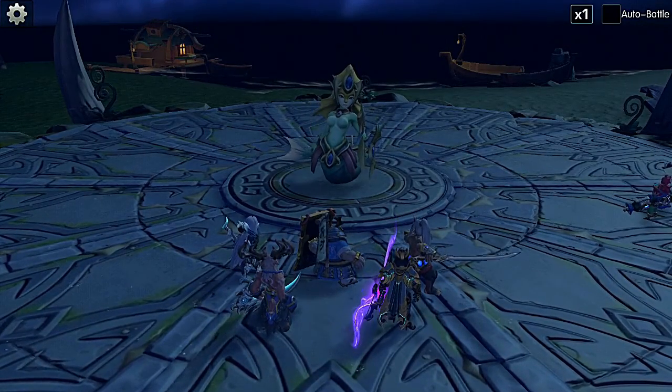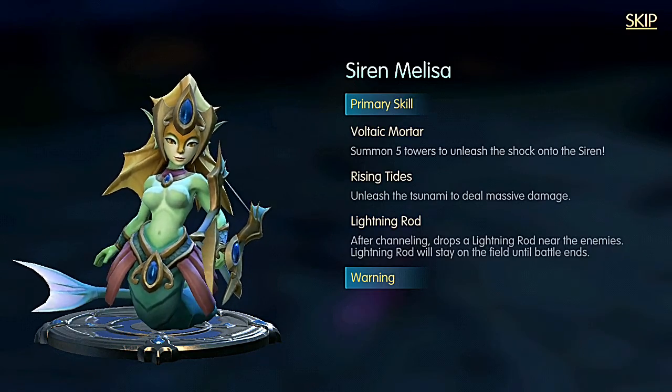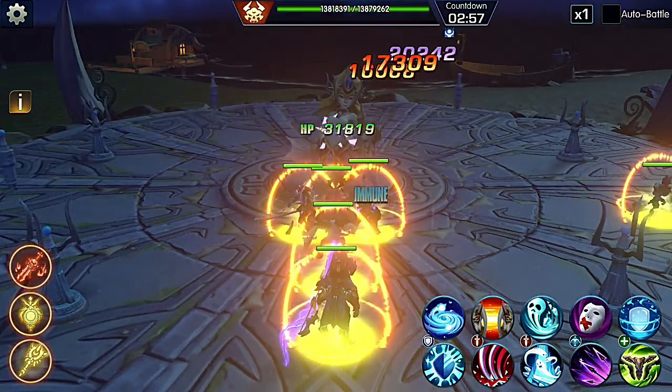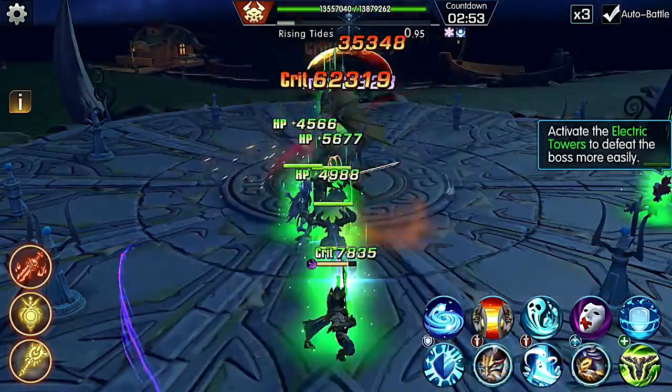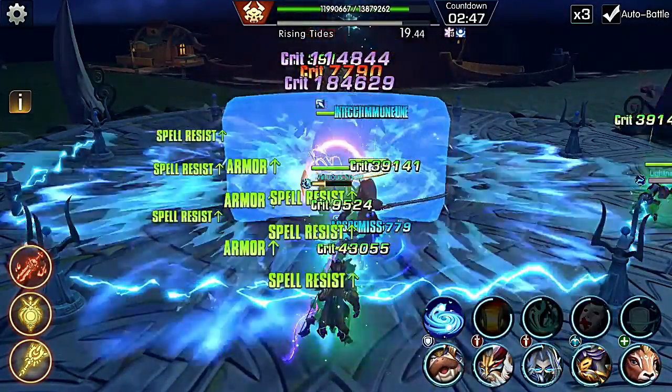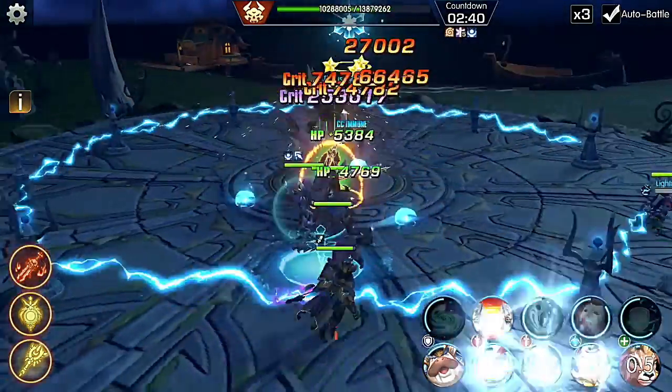This boss is pretty easy. The only thing you need to do is put yourself in the middle between two tethers. There's gonna be a gap in the tethers as the lightning charges and links up around the ring. Find where that gap is, put your team there, and you're gonna complete the circuit — that's gonna stun the boss during her massive AoE and keep your team alive.